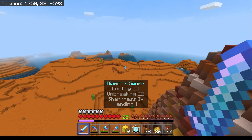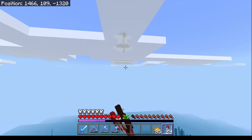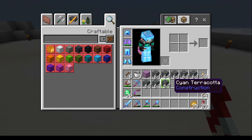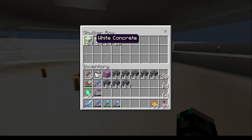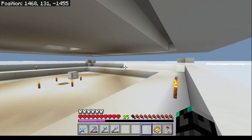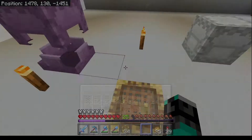Let's head back and I'll show you what I just used all my white concrete on. This is it - nearly an entire shulker box of white concrete, and I've already converted the cyan terracotta because I'm going to use it here. This is going to be our iron farm. As you can see, this is all that's left from making this - believe it or not, this takes a lot of white concrete.